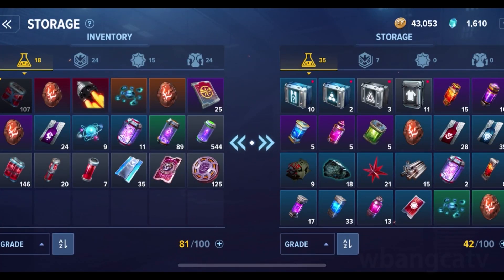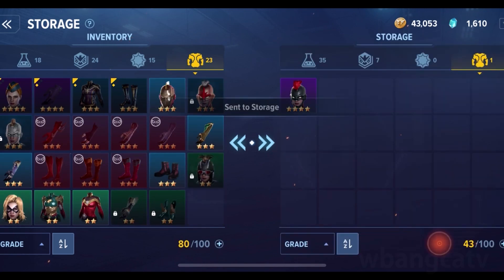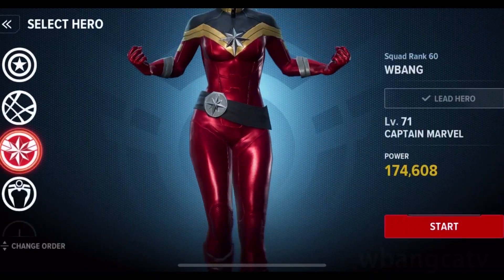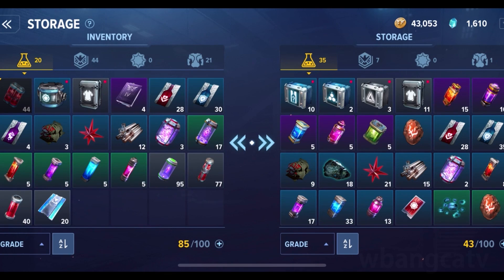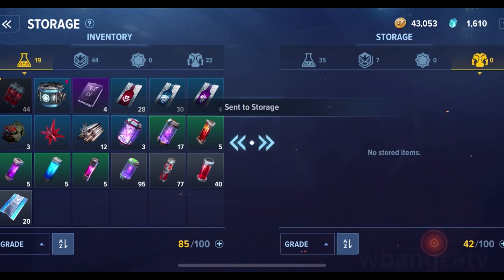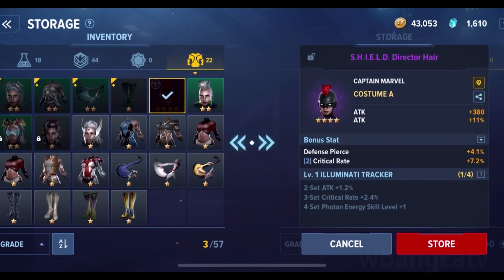Storage is for items and you can put items in here. Let's say I put this helmet here — not that I really want to, but I'm just showing you. Here's the Captain Marvel helmet, four star. Then you switch to your hero — which shouldn't be Storm, but anyway — go back into Squad, go into Storage, and as you can see the item is here. All you've got to do is hit Retrieve.